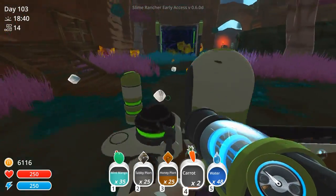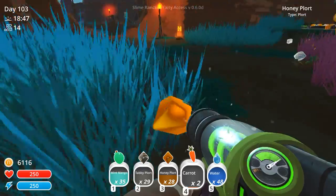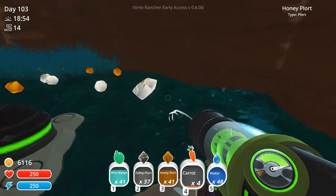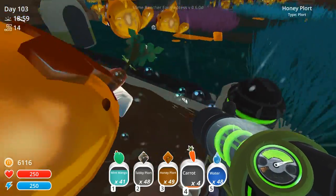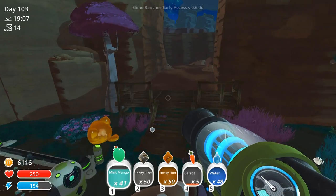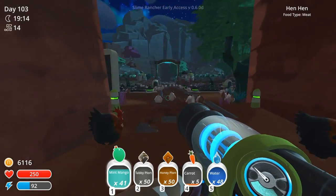I feel pretty content about that. I thought I was going to be a lot more upset to see our free range honey mint off of the main part of the family ranch, but actually I'm really happy to see him with a group of his own kind. I love it when the trees go into harvest because suddenly it's just plorts, plorts, plorts everywhere. I'm going to sell these guys and then come back to work on looking for the strange diamond and putting down the new drills.